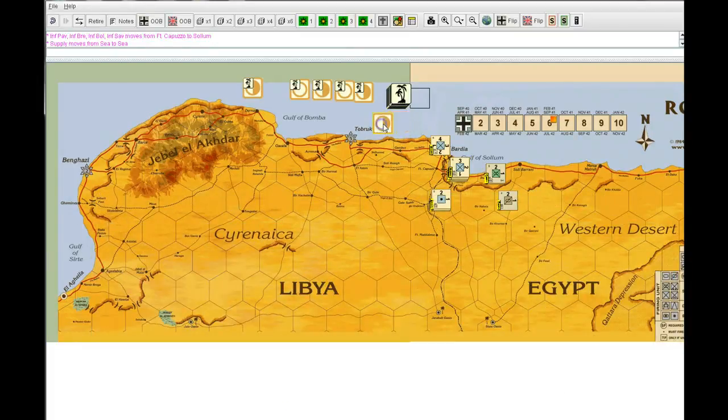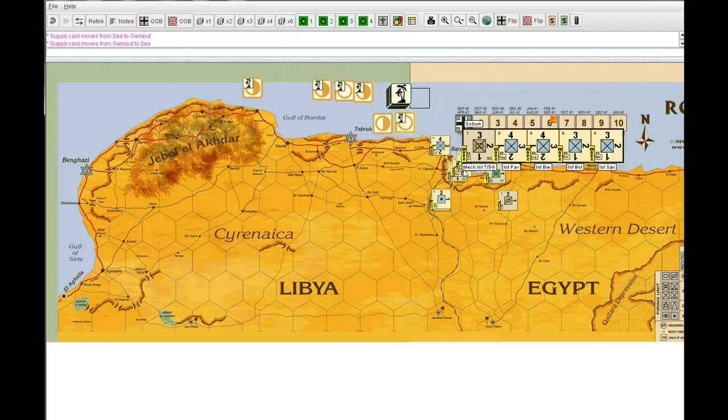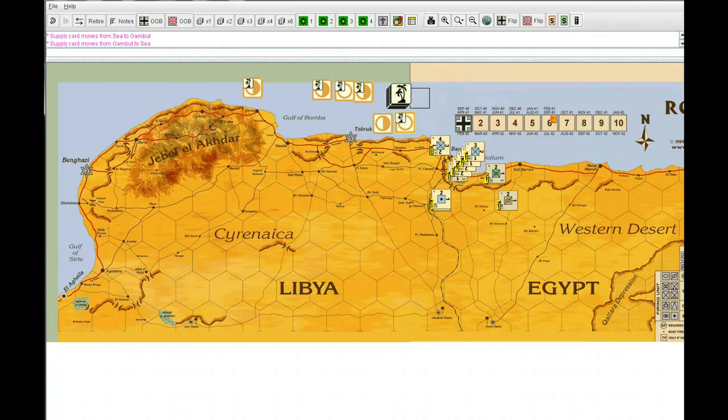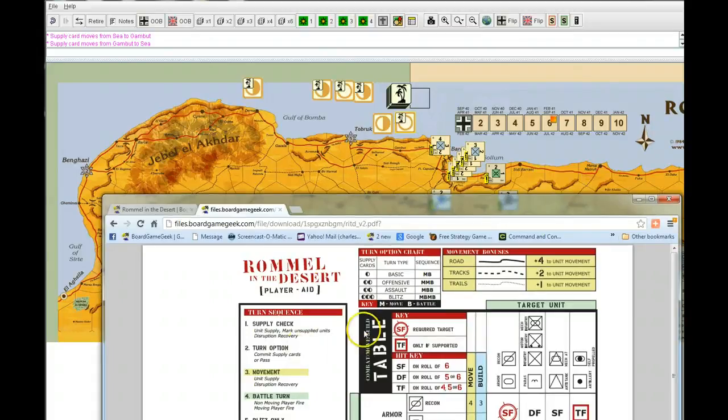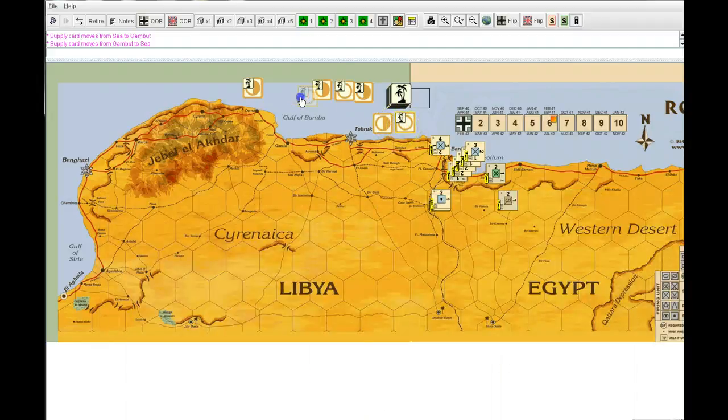Say I wanted to scare an opponent into retreating and I didn't have much. I could lay two cards down and he wouldn't know what that second card is until after I did my move. When I move into his area, the first thing he has to decide is whether he wants to refuse battle or not — he can stay and fight or run away. If he's faster than me, he doesn't have to take any pursuit fire. If he thinks I'm doing an offensive or assault move — a move, battle, battle — I could actually do a move, battle, battle, and battle him twice.